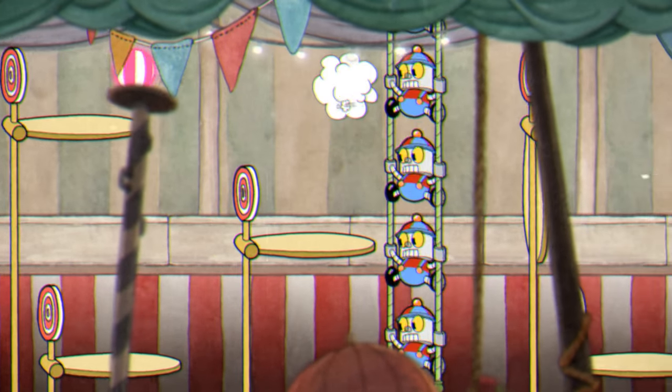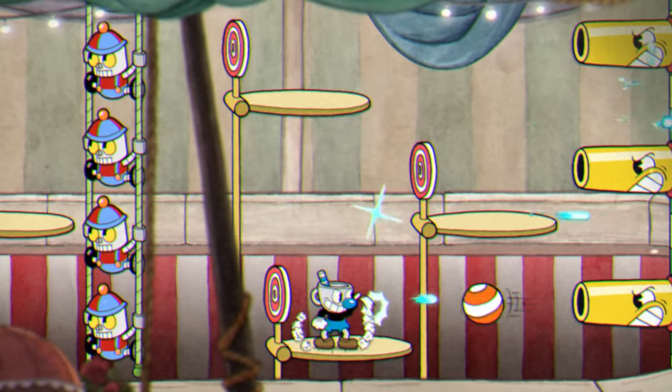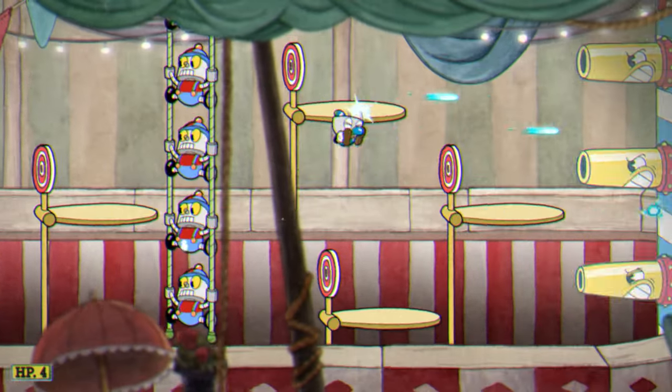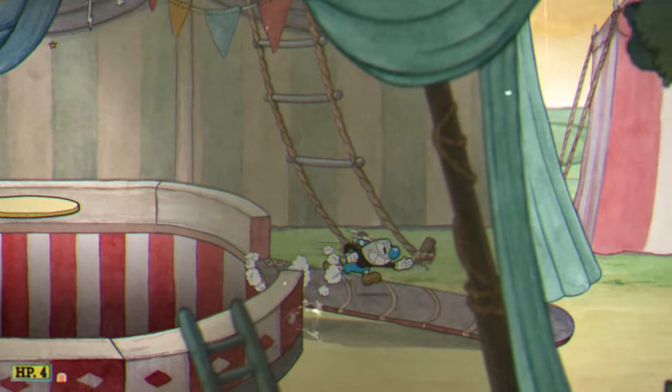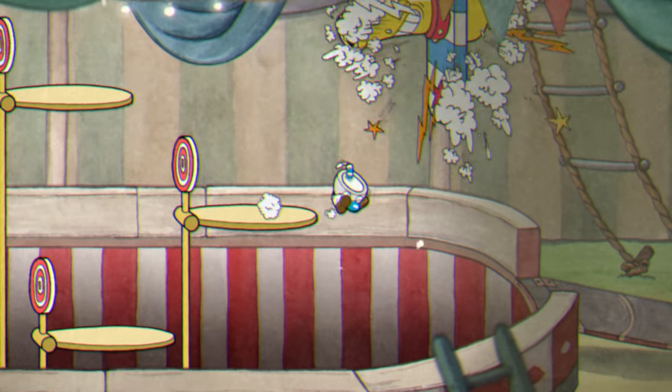You can dash through all the robot monkeys, and actually the cannons too if you do it correctly. But without Smoke Bomb, you can actually take out these cannons and they won't go against your P-rank. This is one of the only exceptions in all the running guns, which is kinda crazy to think about. So yeah, just use whatever weapon you have, shoot the cannons down, and then move on.